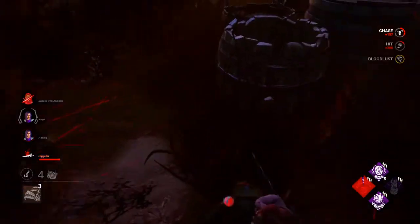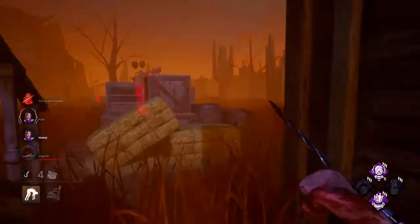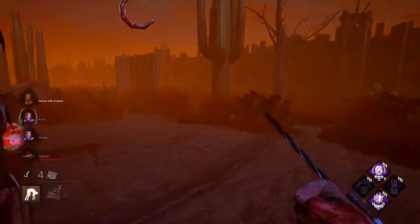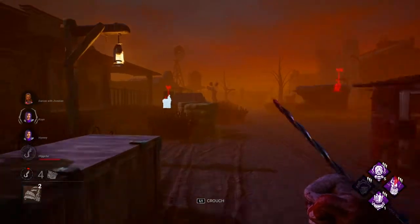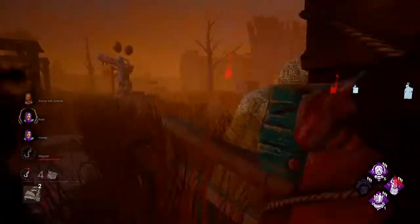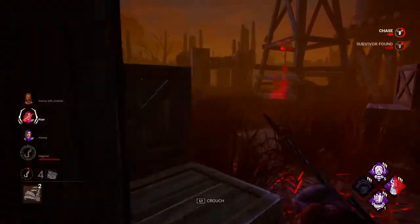Survivors aren't having fun because anti-loop killers negate your skill in looping. Take Freddy with fake pallets — you have no way to tell what's real or fake, so you're just guessing. That negates your whole skill. Deathslinger shooting you at a wall — you can't do much about that. Freddy's blood pools slow you down, negate your skill. You can throw pallets down early to counter them, but you're not really using skill. All your hours of looping don't mean anything.